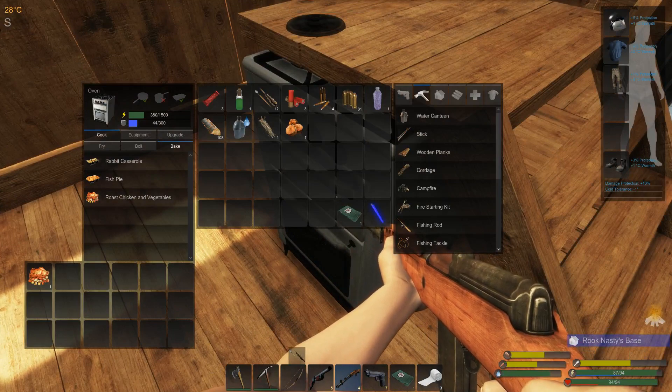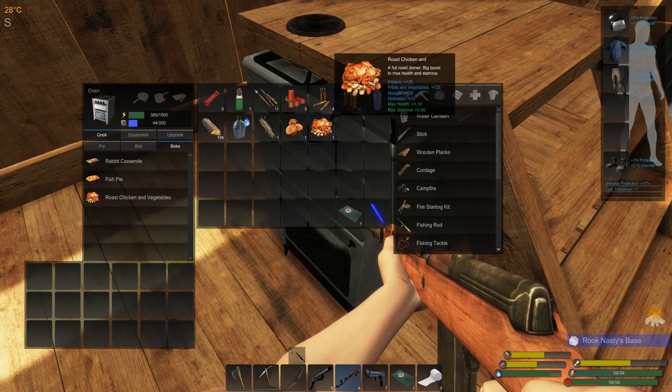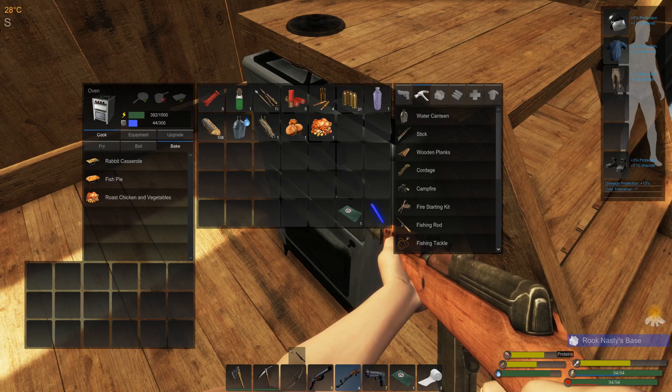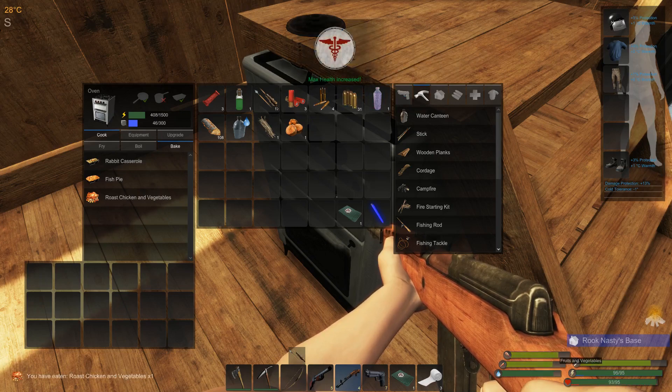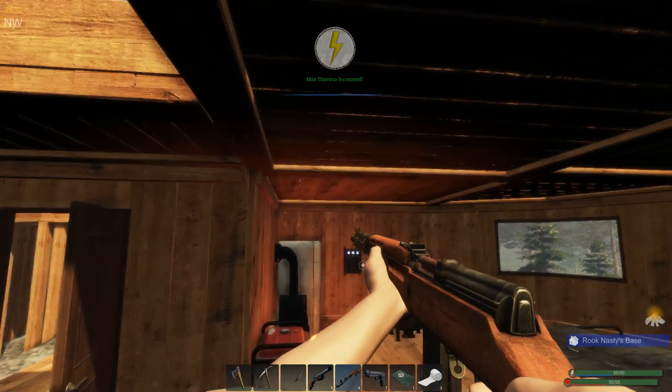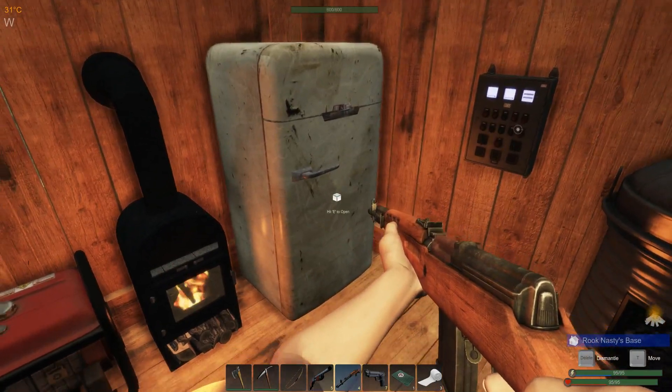We've got our lovely roast chicken and vegetables now. Look how low I am — I'm just above halfway on my proteins, and I'm right at the halfway point on fruits and vegetables. So we're going to eat that. Look at that — it filled both of them up completely and increased, as I suspected, both of my stats. That stuff is the best.